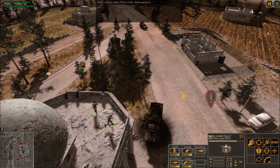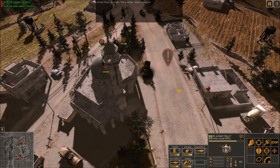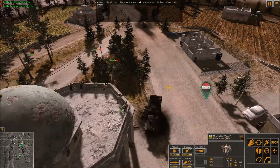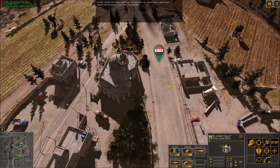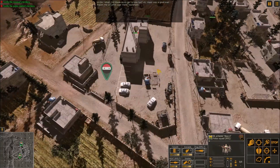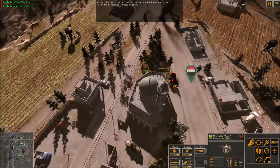Come in, Wazir. This is Aldean. What's going on? Colonel, this is Lieutenant Anwar Amin. Captain Wazir is dead — we're under attack. What? Did those devils get to you too? Wazir was a good man.